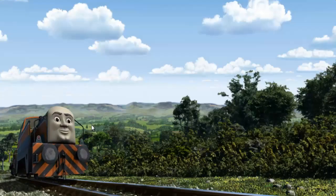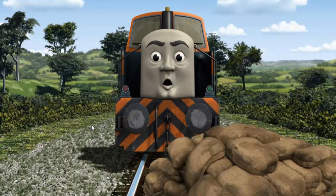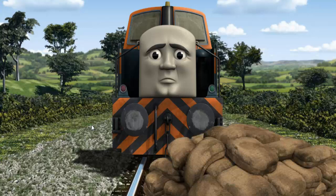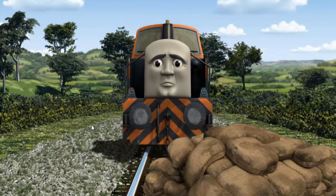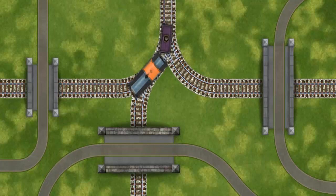Den set out for the fair. Suddenly, Den had to stop — he needed to go a different way. Show Den the track that goes under the shortest bridge. All clear!